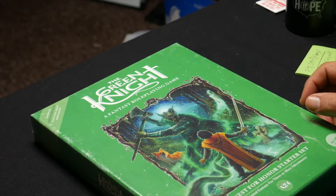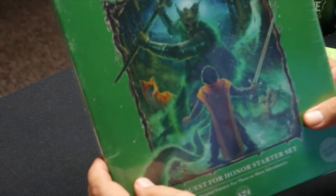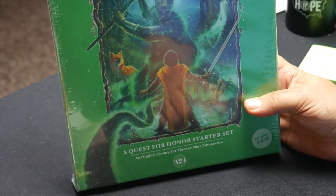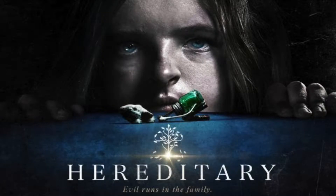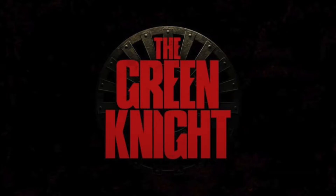Hey everybody, Paul here, and I'll be your DM for a little while. I wanted to share with you today an unboxing of The Green Knight. That's right, The Green Knight, which is a role-playing game put out by A24, who has brought you such movies as Uncut Gems, Hereditary, Lady Bird, Moonlight, and the soon coming movie The Green Knight.